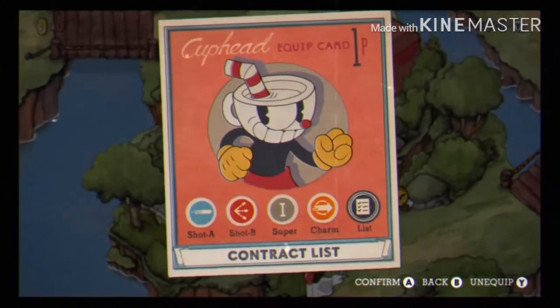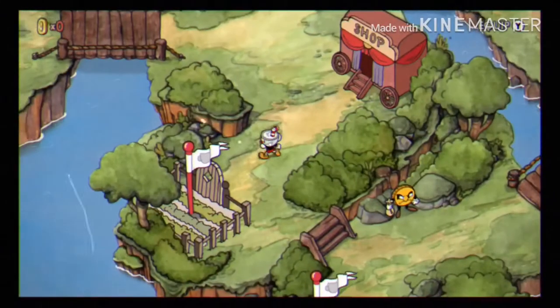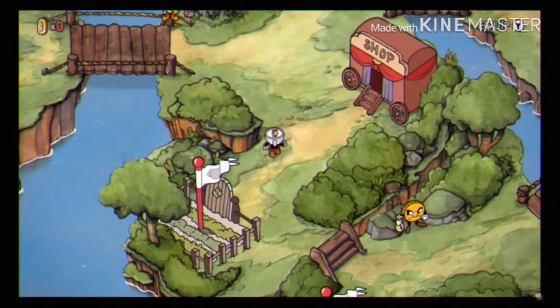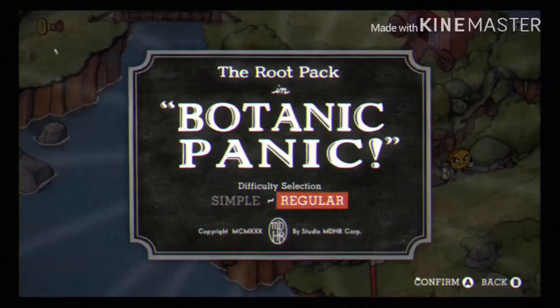I'm talking over this commentary — I already recorded this fight. I'm using the Peashooter. The Peashooter is really good if you land your hits. The Spreadshot is also really good if you land your hits, but you don't really need to land all of them. I'm also using my first super and the Smoke Bomb, because it's really good. Let's get on to this fight.